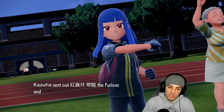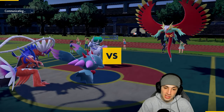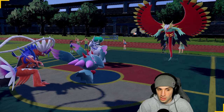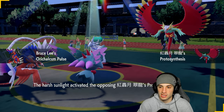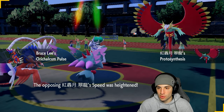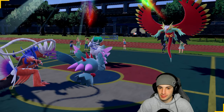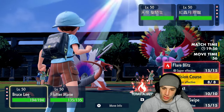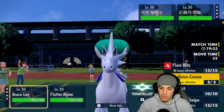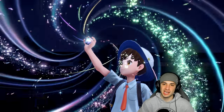If they go Ice Rider Calyrex and Hatterene we'll be in a bit of an issue. They could set Tailwind. Best bet is to Terastallize Koraidon because Glacial Lance is a big threat and there's a Dragon type on the field — Fire typing is in our best interest. We don't want them setting up Trick Room. I'm going to Terastallize Koraidon and go Flare Blitz to get rid of Ice Rider Calyrex, then Dazzling Gleam across the board.